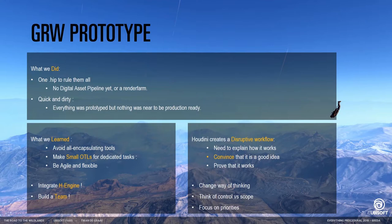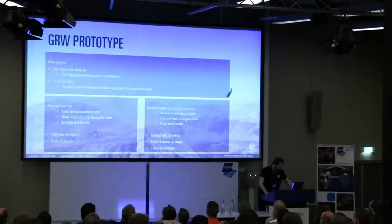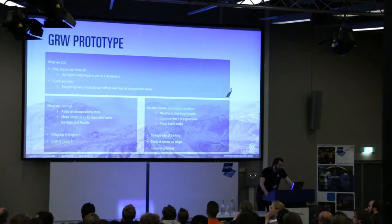Luckily, we had a chance to fix that up. What we did learn when doing this prototype was to avoid encapsulating tools, and instead have small tools that work together, so it becomes much more meaningful. We wanted to actually integrate Houdini Engine — I will show you later why that was a good idea. We had to build a team, and because it was the first project that used Houdini Engine, it required a lot of convincing.